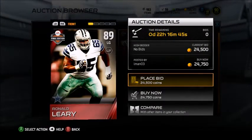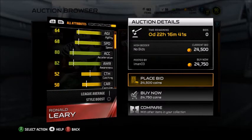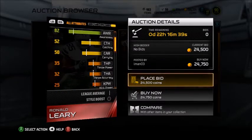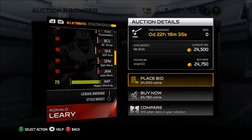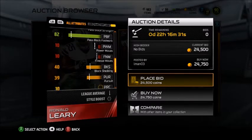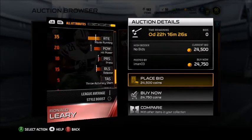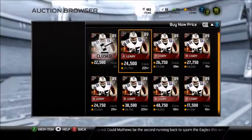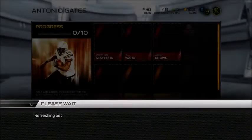We have Ronald Leary, going for about 24k. He's an LT — I might pick up this card. I have a very good amount of coins right now. Run block 95, pass block 91 — that's nothing you want to mess with. It's not going to be as hard for the Ultimate Legends to get around, but that's a pretty amazing card. So that's definitely a plus, I'd definitely pick that up.